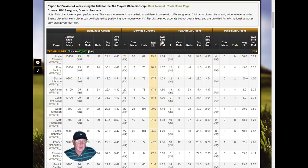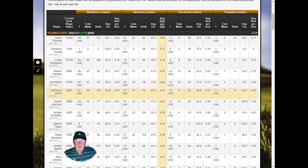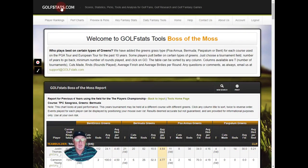I could also look at birdies per round — it's similar for Justin Thomas. Cameron Young, with a low DraftKings salary, has played seven tournaments on Bermuda Greens and is second in birdies per round. Getting down to Garrick Higgo — he's only $6,600, averaging 4.48 birdies, and has made five cuts out of seven tournaments. So that's the kind of insight that Boss of the Moss can give you.